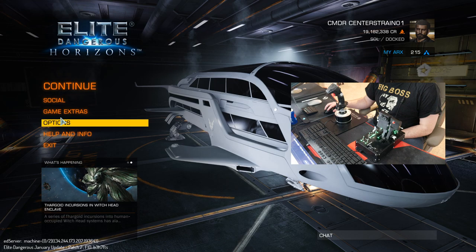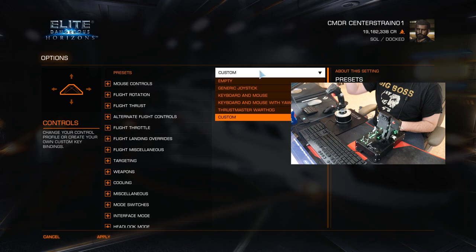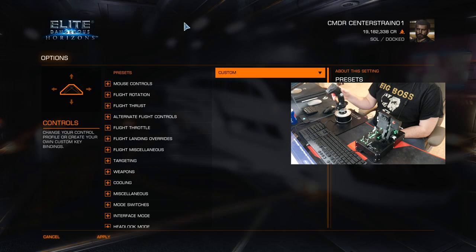First of all, as you can see, if you go in here into options, into controls, you'll see that I have a custom setup, but that's because there's just a few things that I changed around a little bit. But as you can see, they already have a Thrustmaster Warthog preset. You can stick with that one or you can adjust so it feels a little bit better for you. I adjusted because it obviously feels a little bit better for me.